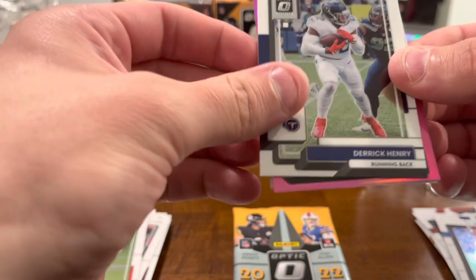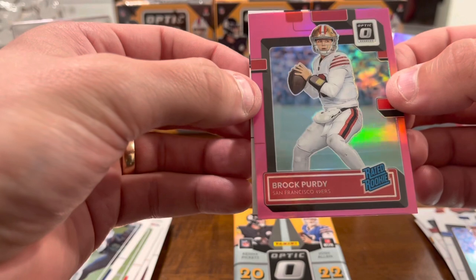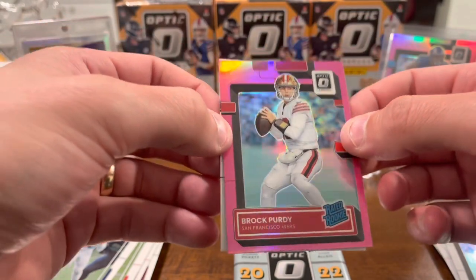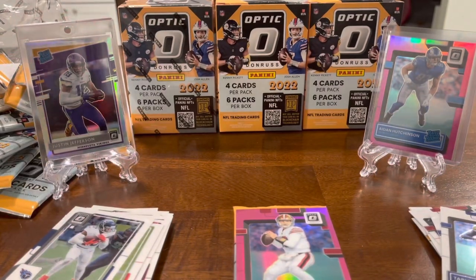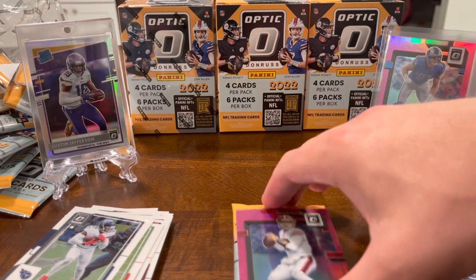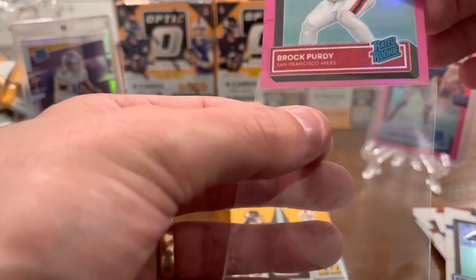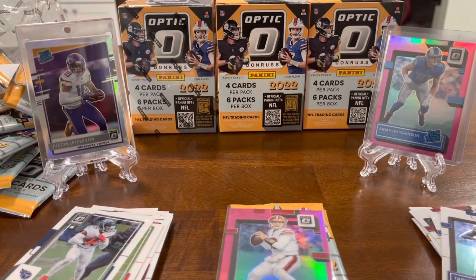Brock Purdy has been elusive for me — Schuster and then... there we go! Brock Purdy pink! Let's go! Tariq Woolen following him. That's an immediate sleeve and top-load for Brock — my first Purdy parallel on any set. He has been eluding me but the hunt is over. Top-to-bottom centering is a little bit better but that's okay.